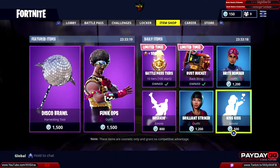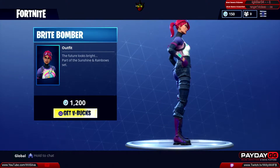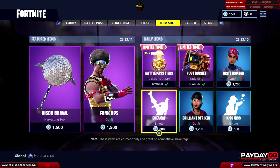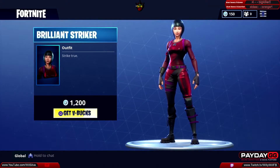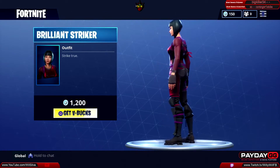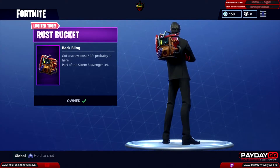Then we have the Bright Bomber, a very popular outfit, 1200 V-Bucks, part of the Sunshine and Rainbow set. Then we have the Brilliant Striker for 1200 V-Bucks.